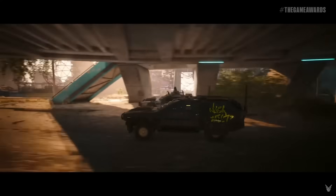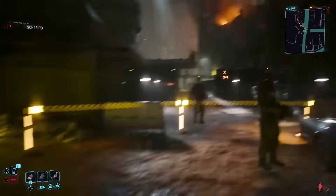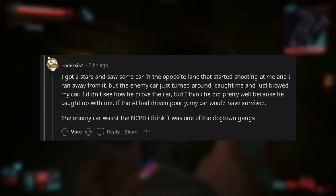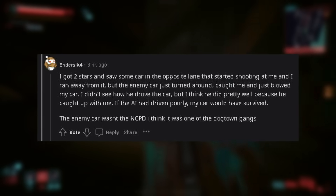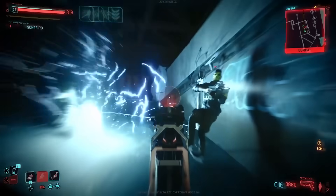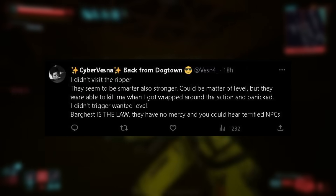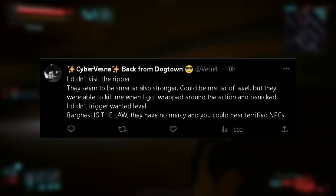Still on the topic of AI — the Barghest, which is the policing faction in Dogtown, will use vehicle combat. Endersick mentions that he got two stars of notoriety after committing some crimes, and as a result a Barghest patrol vehicle drove in and took him down, speaking to the effectiveness of the AI. This was a random encounter, which hopefully means the open world is more reactive and aggressive in ways that make sense. Vesna's thoughts echo this, saying that the AI of the Barghest — which would extend to the NCPD and gangs — were smarter and stronger.